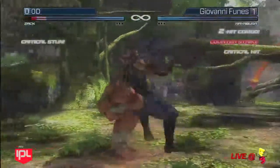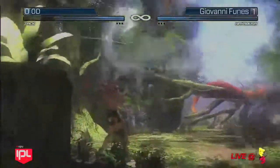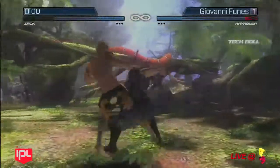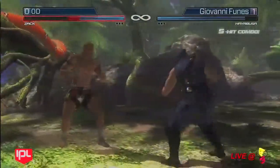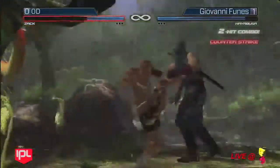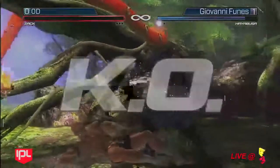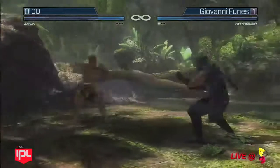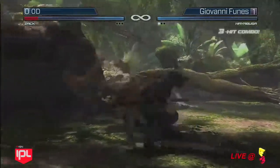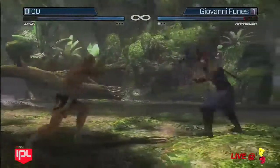Once again we have Ryu Hayabusa versus Zach. Zach looks like he's going to be playing this one evasive — sidestepping — but it doesn't matter because Hayabusa does kicks. Starting up with the four-kick man again. Here he goes with the five-hit. Good counter by Hayabusa, and there's that teleport grab — that was whiffing for him earlier but now he's actually getting that off. It's got some really strange evasive properties on it too, so you can never tell when you're going to be able to duck it and when it's just going to land on you.